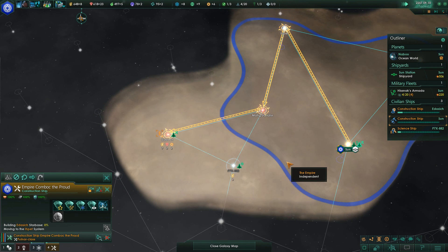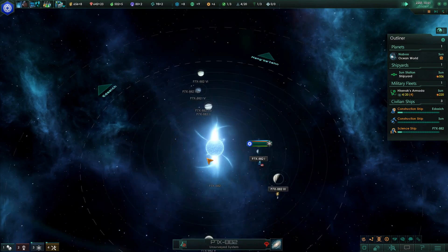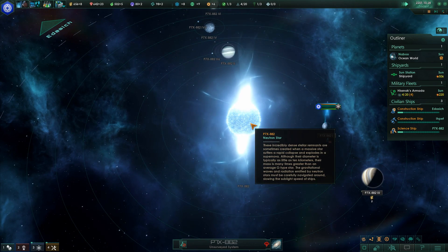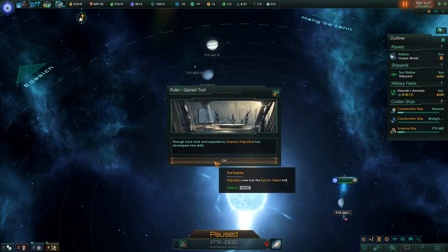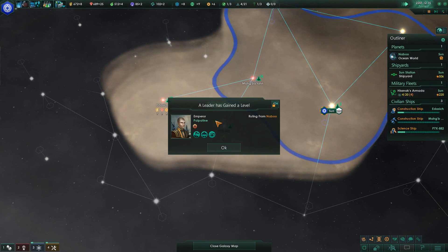I like the way this looks — a neutron star. Incredible dense stellar remnants. It's a collapsed star. And for Palpatine has leveled up.